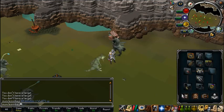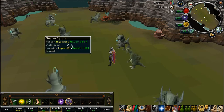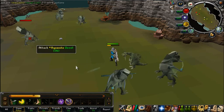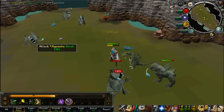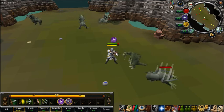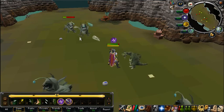The loot they drop is not the greatest. They do have a chance of dropping the Amulet of Ranging, although this is only worth about 80k in the GE at the moment, so it's not really a very good drop. However, since they do drop Big Bones and they are so fast to kill, you can use unlimited Prayer here.